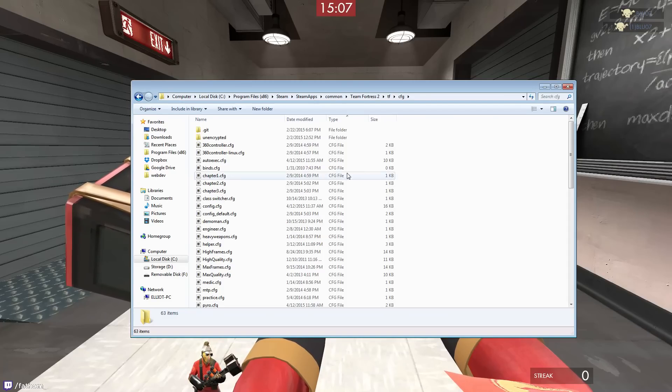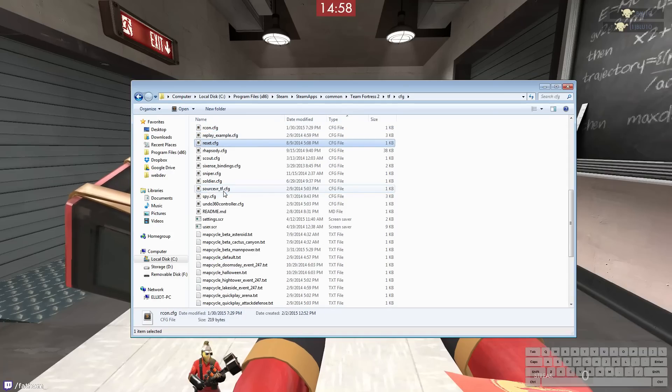In here you'll find all of your class configs as well as any other configs that you can execute on the fly. If you haven't already, you should create an autoexec.cfg. What this file does is it executes any time you open your game. The next one I would recommend creating is a reset config. What we'll be putting in there is settings that you need to reset between classes, so you go back to a common state.